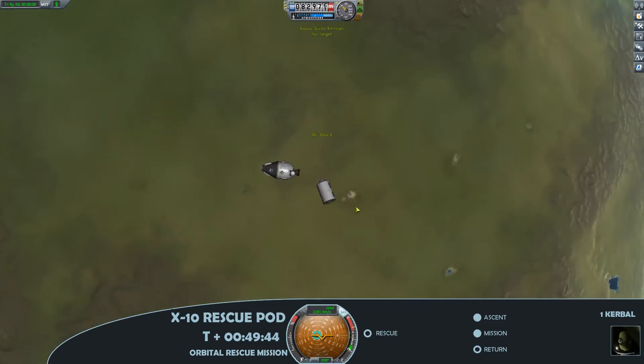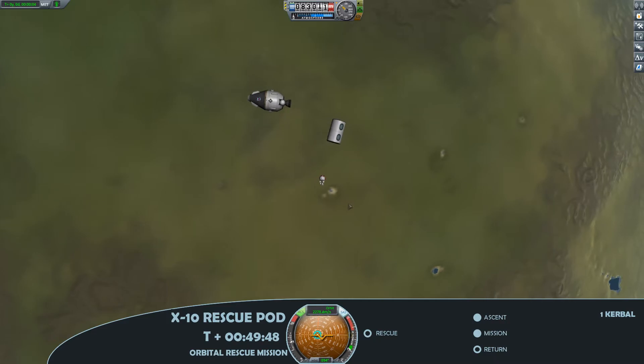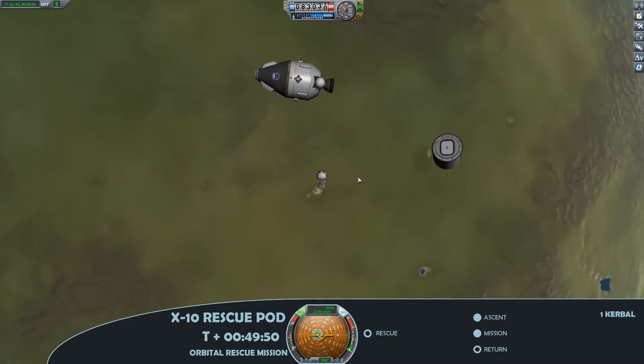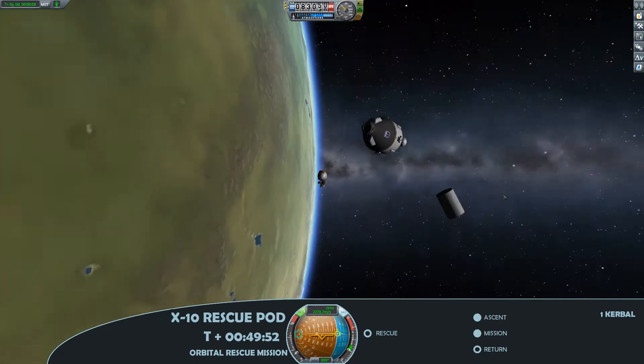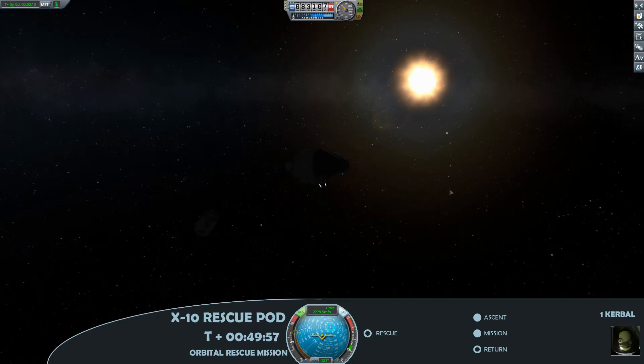So at this point I'm going to hop out of what looks to be a Mark 1 crew capsule there — no idea, no explanation for how that happened. But I'm not going to complain, because this means we'll have another pilot to join our fledgling space program.